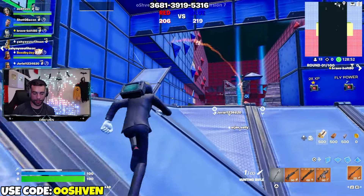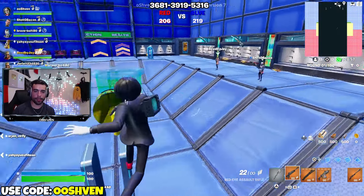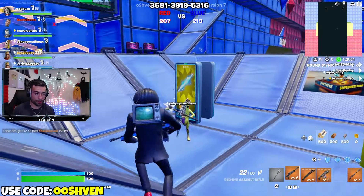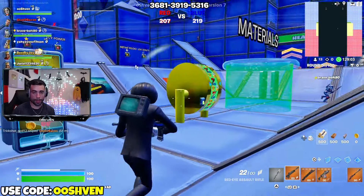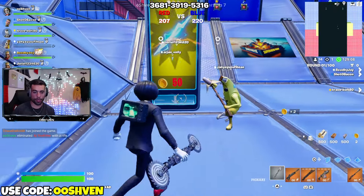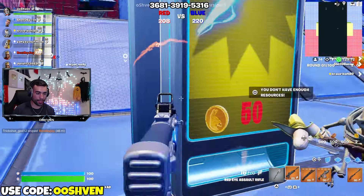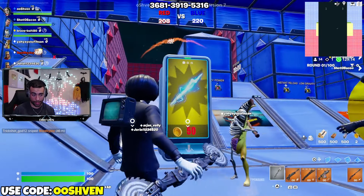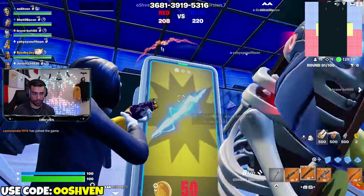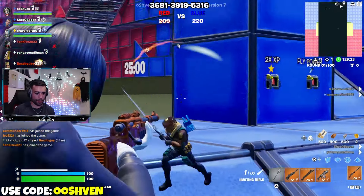Similar to the other map, once you get enough eliminations, leave a comment with how many you got - whether it's 50, 100, 300, or 400 - and also leave your Epic Games name. While playing, you will be earning XP too. If you get 50 gold, that's 25 eliminations, you can grab the lightning mythic item.